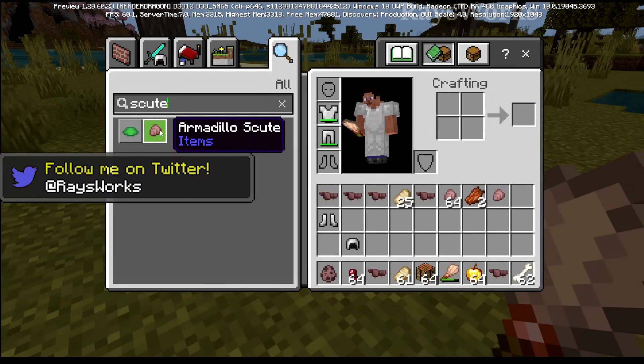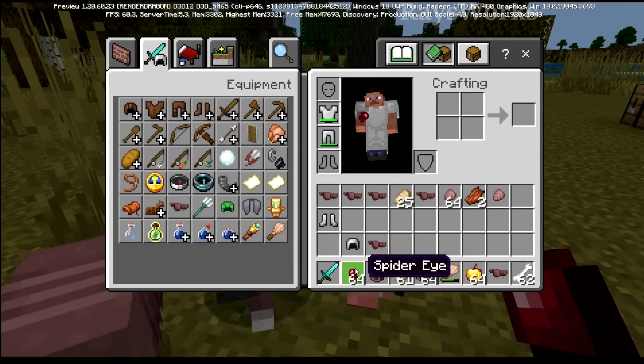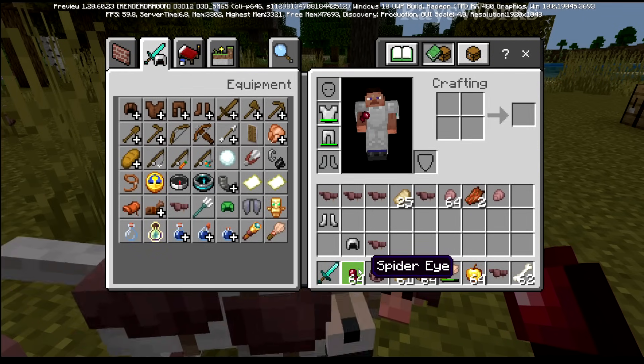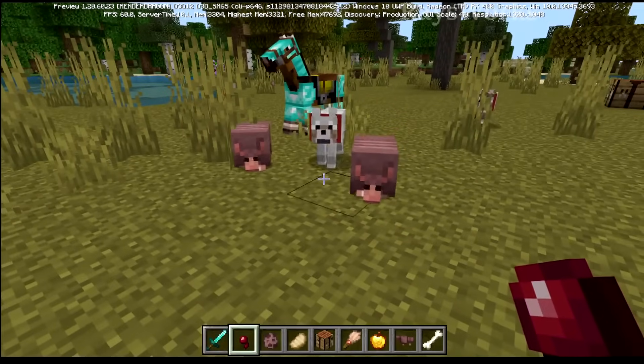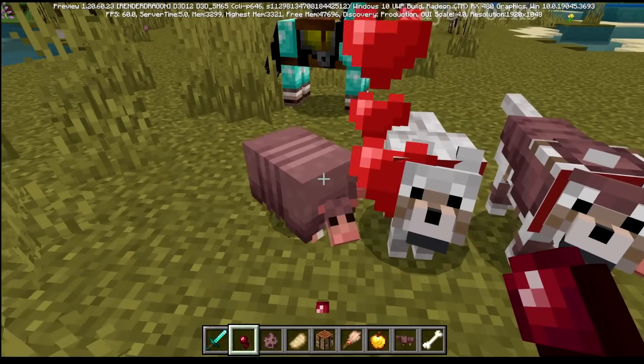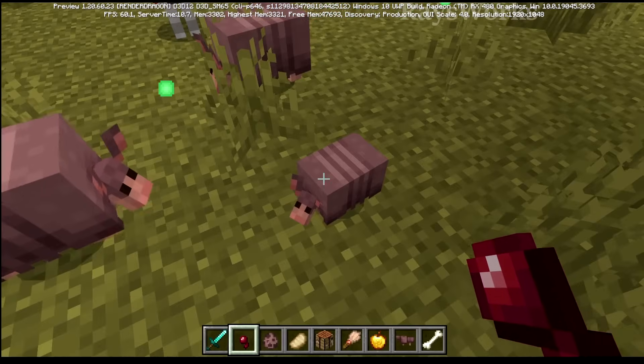Scutes are just hard horn-like pieces that are underneath the skin and are often used for protection. The armadillo's favorite food is spider eyes, which is a bit difficult to get — you have to kill the spider by player means to get the eyes rather than letting them drop to their death. You can right-click spider eyes onto armadillos to put them in heart mode.